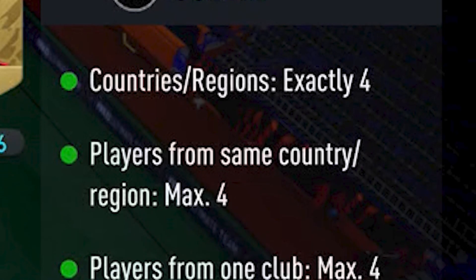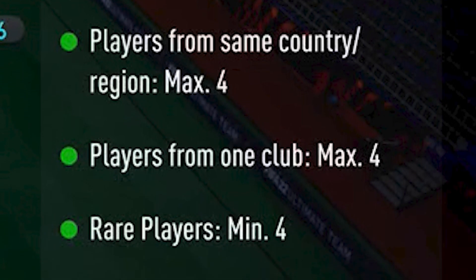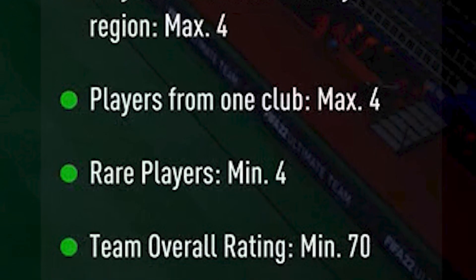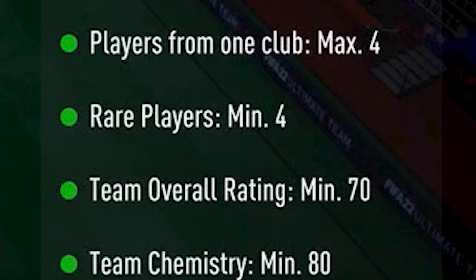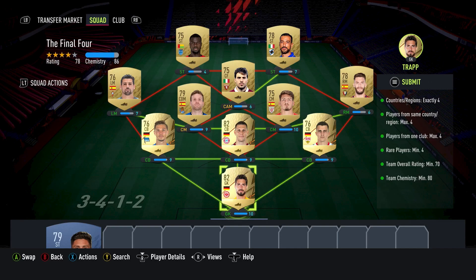The requirements for this are exactly four nationalities, max four players from the same nation, max four players from the same club, minimum four rare players, minimum team rating 70, and minimum team chemistry 80.